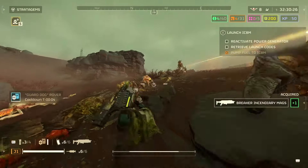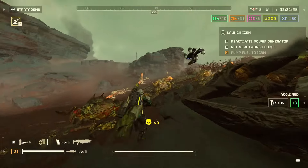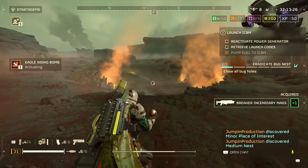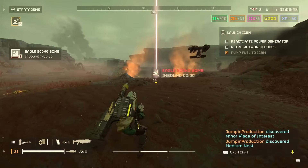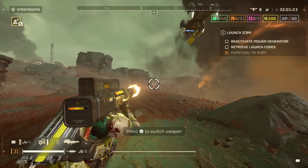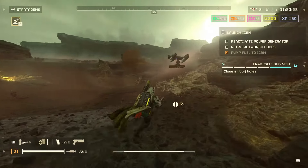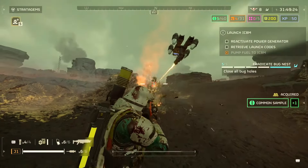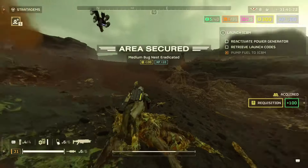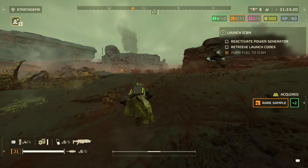When it comes to the grenade pistol, that is the best thing that came out of this warbomb update by far — and it's not even close. Because of its utility, it totally allows everyone, if they want to, to use the stun grenade. The stun grenade is so amazing against the bugs and bots. You can absolutely shred a hulk if you stun grenade it and then shoot it in the face with the quasar.